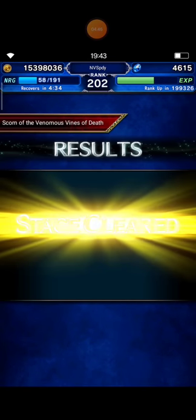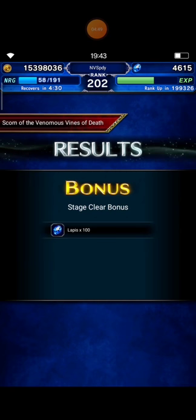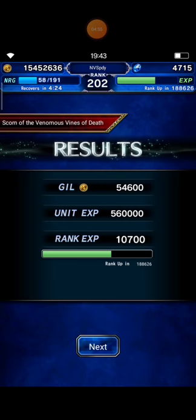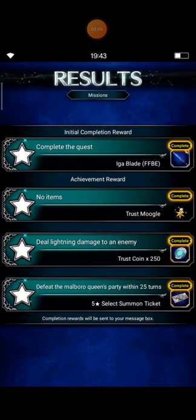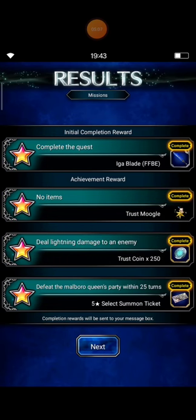That's my simple strategy to clear this trial. And finally I obtained the Iga Blade, which has Plankiller or Insect Killer. I hope you guys like my strategy. Thank you so much for watching this video. If you guys have anything to discuss about this game or about this trial, please feel free to add a comment below.